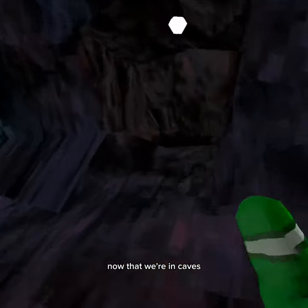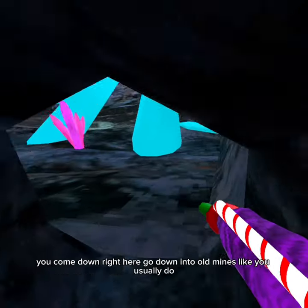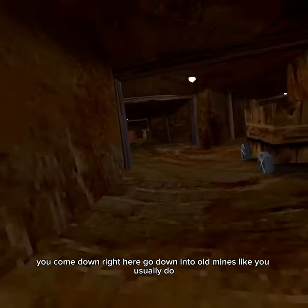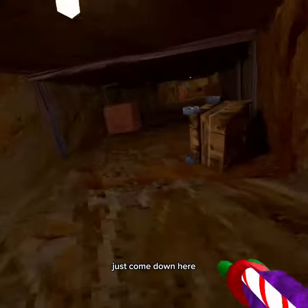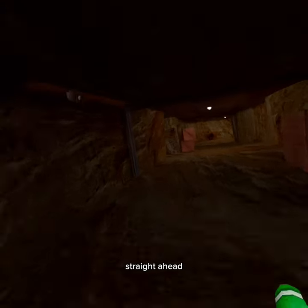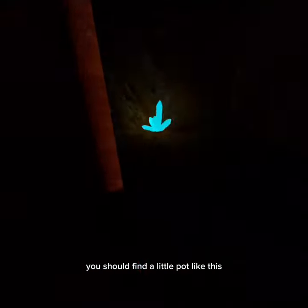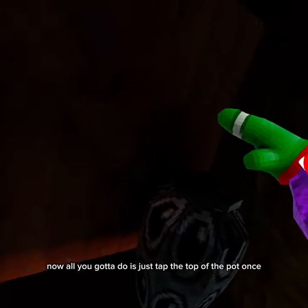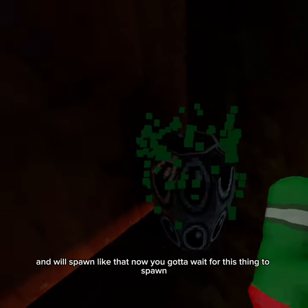Okay, now that we're in Caves, if you don't know already how to find this ghost, you come down right here — go down into old mines like you usually do, and then as you enter right there, just come down here, straight ahead, right into this little bit right here. And if you come around here, you should find a little pot like this. Now all you gotta do is just tap the top of the pot once, and it'll spawn like that.